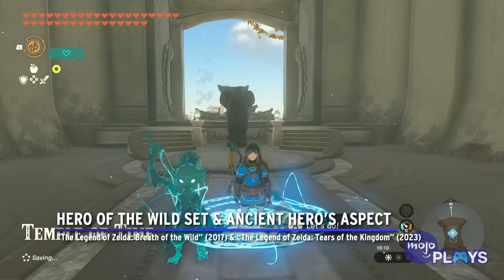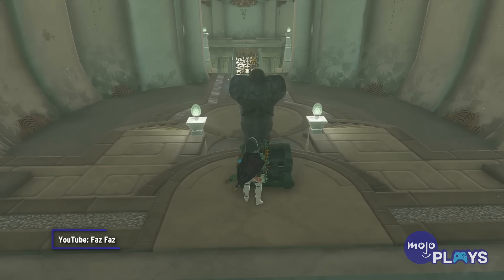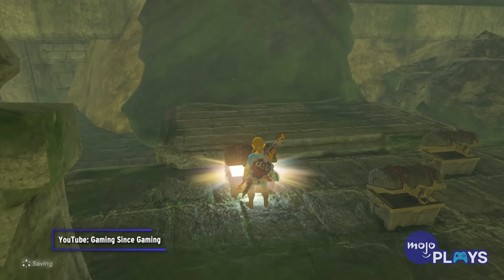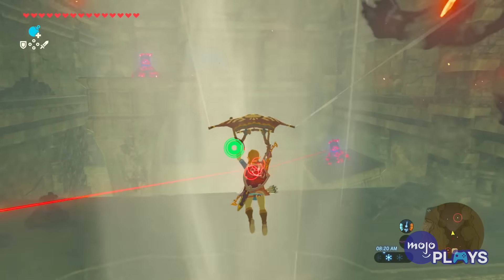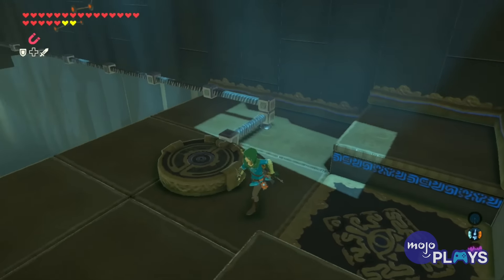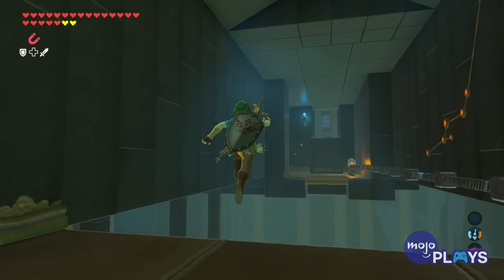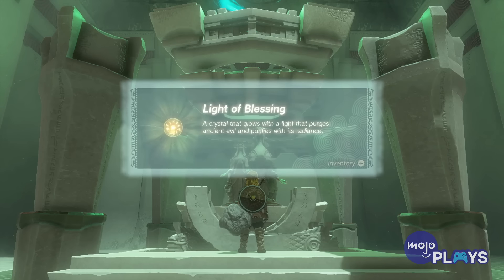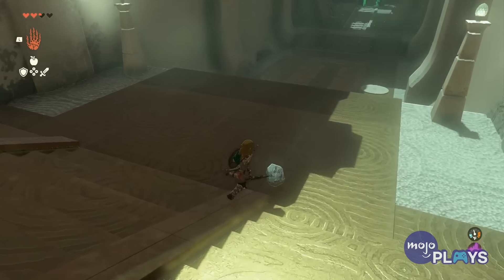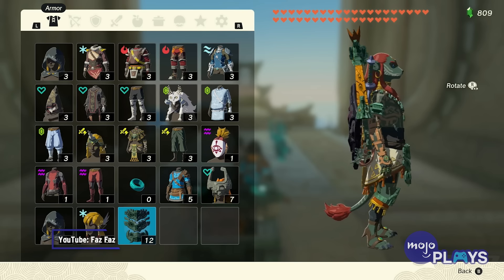Hero of the Wild Set and Ancient Heroes Aspect — The Legend of Zelda: Breath of the Wild and Tears of the Kingdom. Although they're different rewards from different games, the Hero of the Wild Set and the Ancient Heroes Aspect are earned in basically the same way. But which one you find more challenging to get depends on your skill as a player. The Hero of the Wild Set is given to you by the Sheikah Monks after Link has completed all 120 shrines in Breath of the Wild. And the Ancient Heroes Aspect is earned after completing the 152 shrines in Tears of the Kingdom. Granted, some shrines are obviously harder than others. But because each of these rewards is locked behind something that requires a ton of time searching for and beating, they're some of the hardest rewards to earn in Zelda.